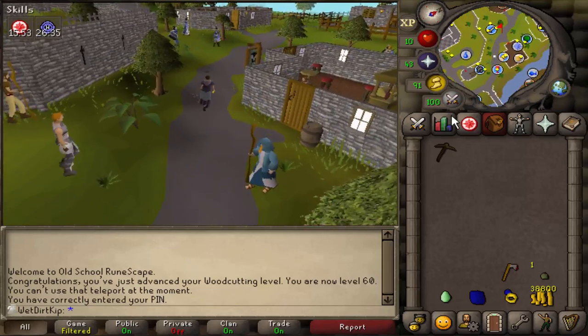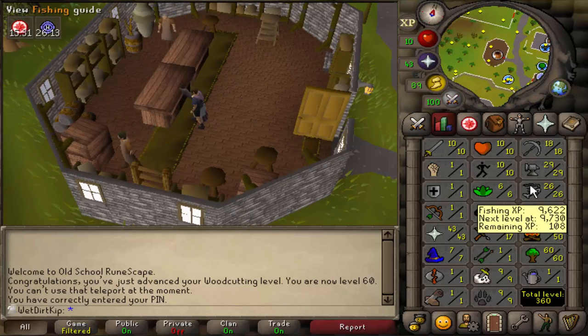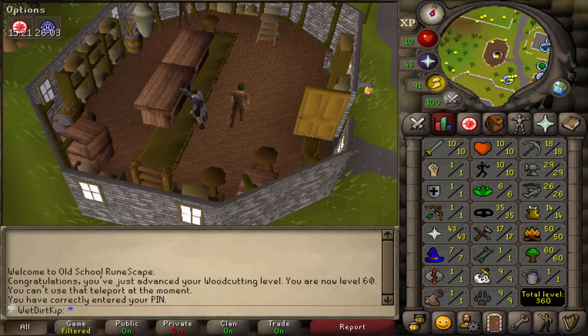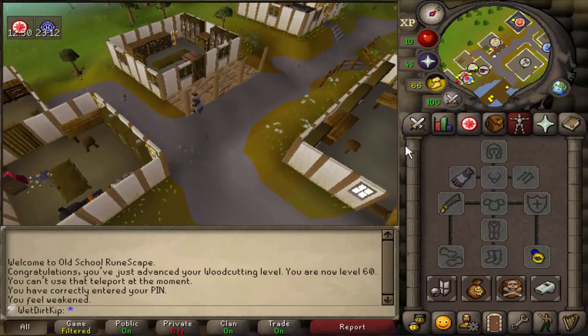We also need 10 cooked trout for the quest, which means we have to get some fishing supplies. You need 20 Fishing — which we haven't even trained yet, we got 26 Fishing all through questing. You also need 15 Cooking, so we'll cook a few foods first, then start fishing the trout and hopefully not burn too many. We're also gonna need a tinderbox.